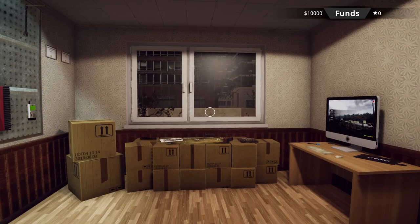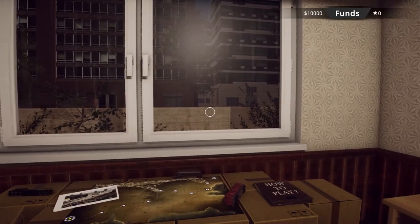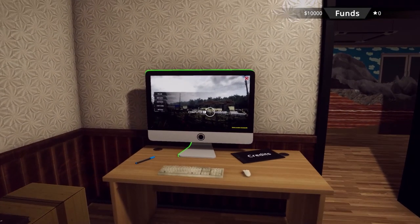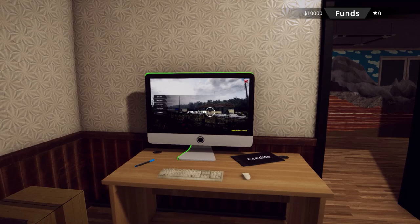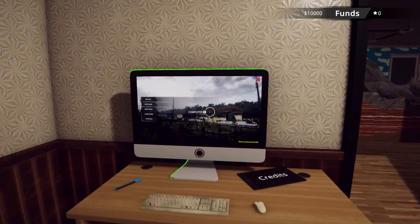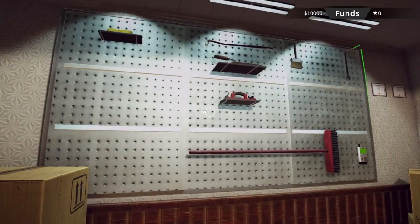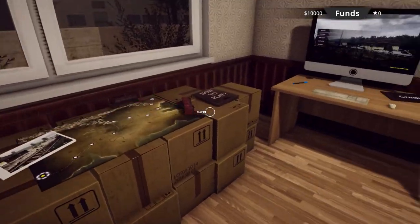Generic greetings and welcome to Train Station Renovation. Today's beverage is a nice relaxing cup of chamomile tea, hopefully a nice complement to a game that should also be quite relaxing — a game where you go to an abandoned train station, clean it up, tidy it up, and do it up to put it back into more of a preservation type order rather than a full running one.